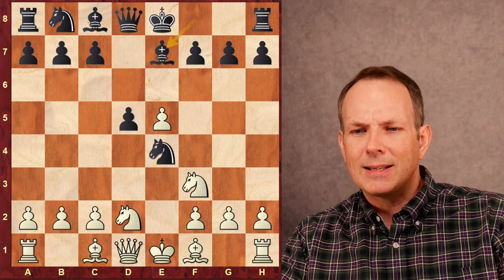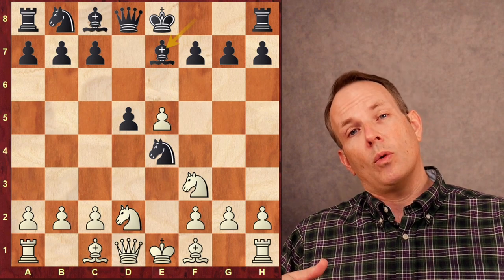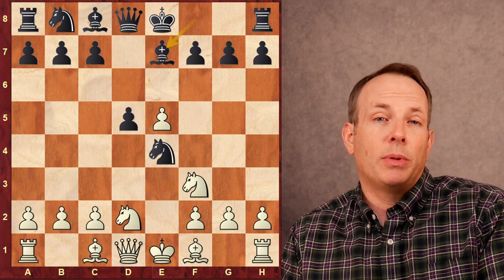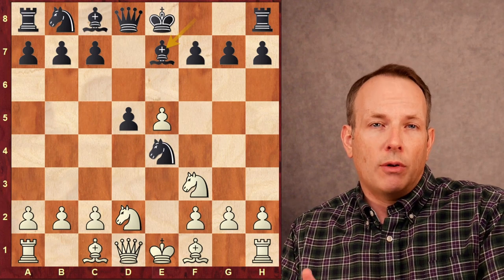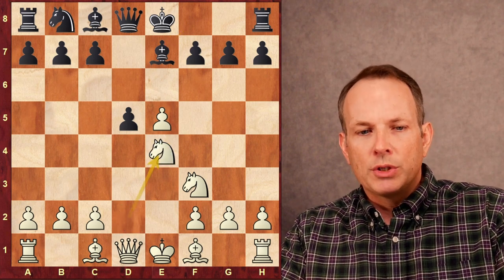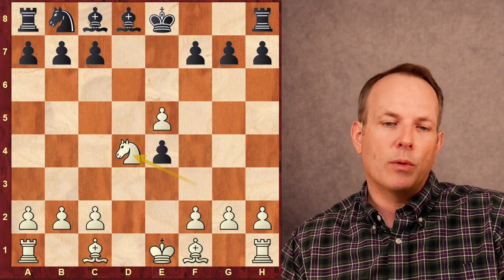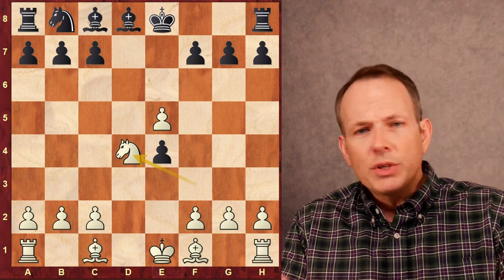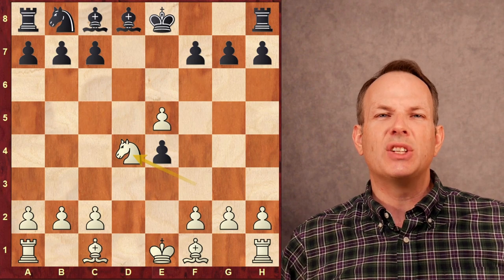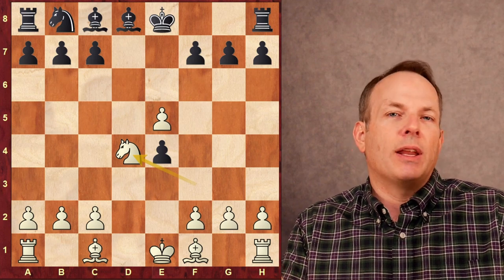Black plays bishop to e7, and this move doesn't really score that well. It looks like Alireza's opponent is hoping white will capture the knight on e4, get queens off the board, and maybe reduce some of Alireza's sharp tactical ability. Well, he gets his wish for trading queens — he doesn't get his wish when it comes to containing Alireza's tactical skill. Firouzja does go ahead and take on e4, pawn takes queen, bishop d8, and then knight to d4. Queens are off the board, and you're saying this doesn't look like a Paul Morphy game yet. Watch how quickly Alireza gets a massive lead in development — it's almost mystical how it happens.